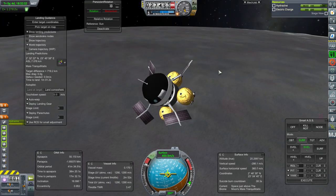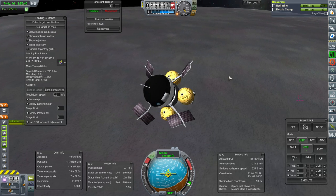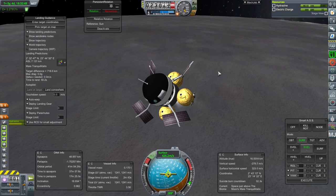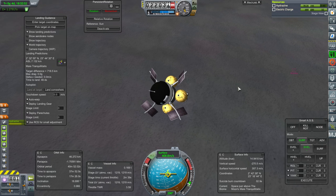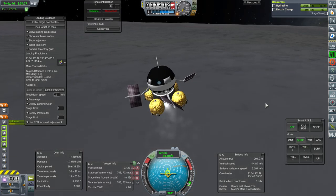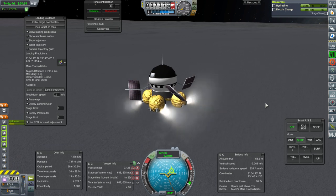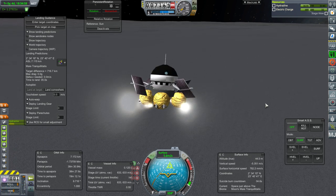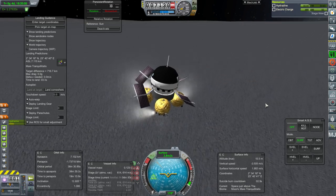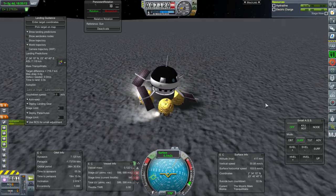A straight-up suicide burn would be more efficient with KOS, but you have to take into consideration that this is a program operating at a certain physics rate — it is not real life. It does calculations in a discrete manner and you have to leave a little bit of room for those calculations; there's a potential for delay. We're in dubious signal delay territory. This is very wobbly, probably more sideways than I'd like. But we managed it — jeez, that was rough.